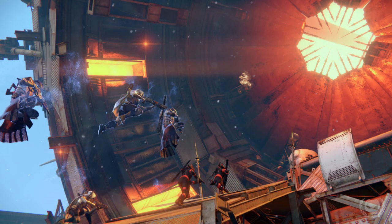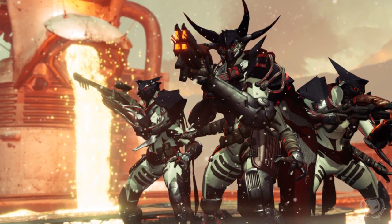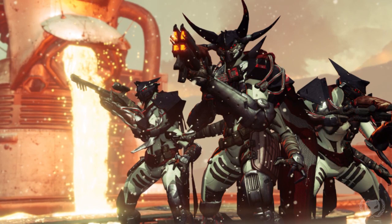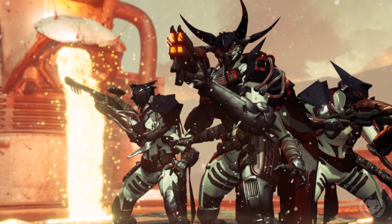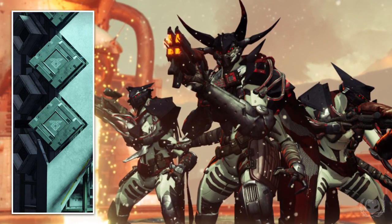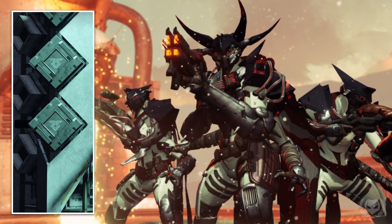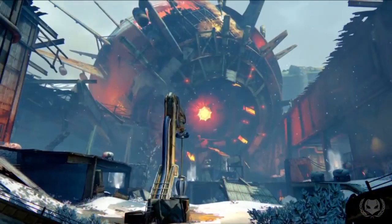We also have a screenshot of six guardians jumping up towards it. You may have noticed something familiar about the SIVA that the Fallen Devil Splicers are using to augment their bodies — the aesthetic shares similar themes to Warminds. You can see closely on the chest piece of the Splicer Captain this red cuboid that looks similar to Warmind technology. So my theory is that either Rasputin, or the potentially unknown Warmind located here, could be in control of the SIVA and using it to manipulate the Fallen Splicers. We don't truly know what the SIVA is — all we know is that it's been described as a technological plague — but there's no doubt that a Warmind is somehow involved.